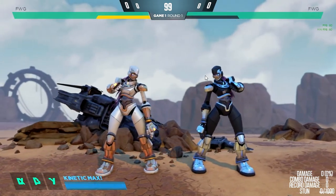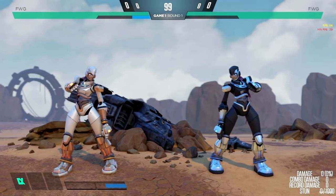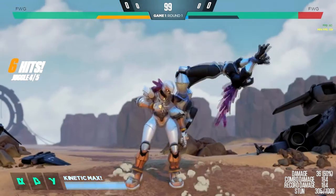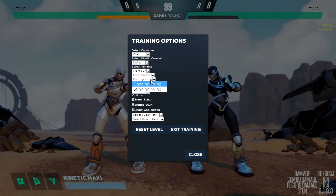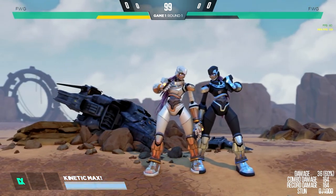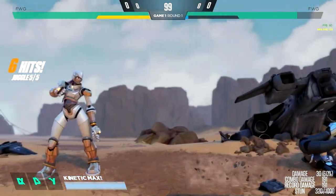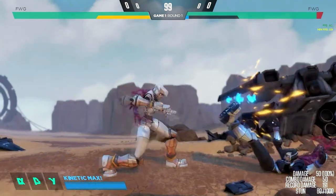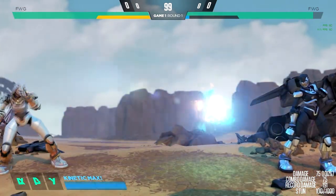You may remember with the first one that you could land the dancing wind and then combo that into your cross wind. But with the new one, you have to do it the other way around - you have to land the DP first, and then land her Tatsu. It's kind of cooler in a way because if it ends on that one, it sends the opponent further away, and so that helps Chell's general zoning efforts. Which is pretty cool.